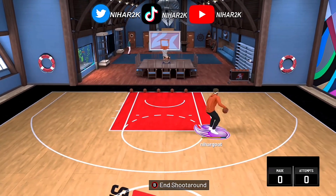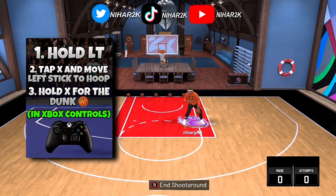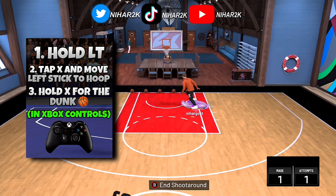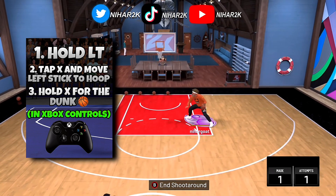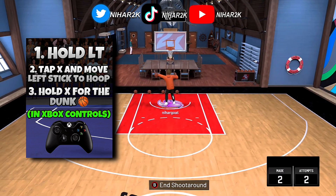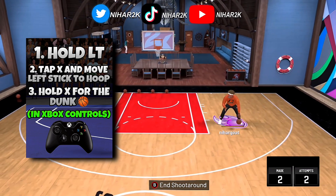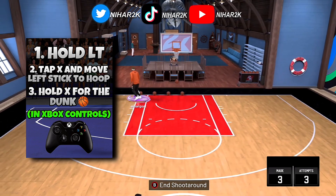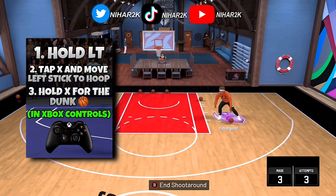The directions are going to be on the left side of the screen right now. So all you want to do is — hold up, I need to get the move first. Boom, this one's going to be the move. That's the move, I just did it a little too close. All you want to do is hold LT, tap X, hold RT, go towards the basket, and dunk. And boom, just like that — easy peasy, every single time.